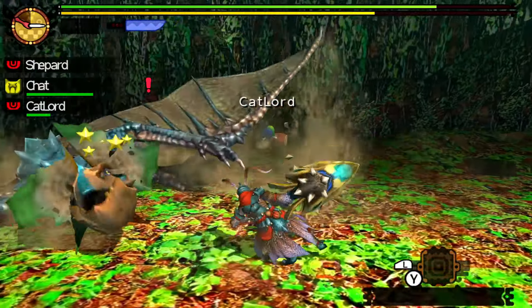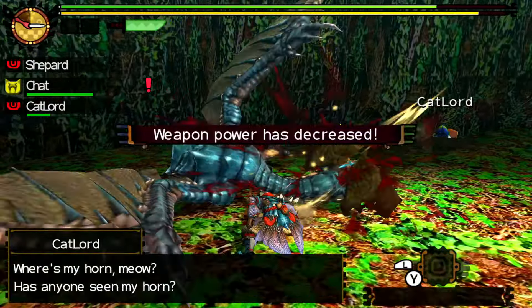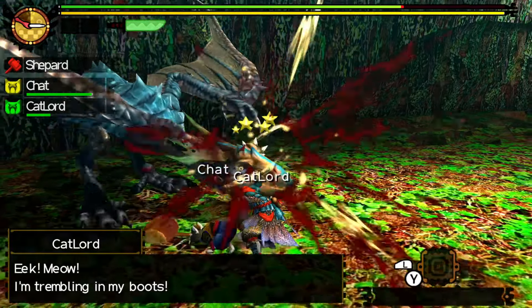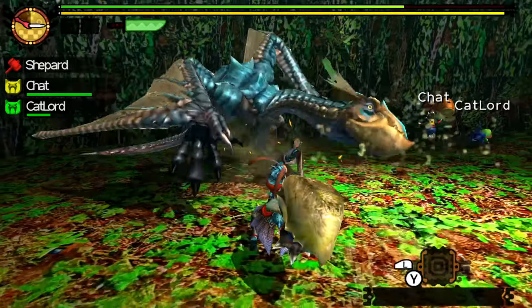That big fireball attack is actually easier to avoid in Monster Hunter 4 Ultimate than it is in Freedom Unite. In Freedom Unite I feel like it hits much closer to him, so you have to be a lot more careful.